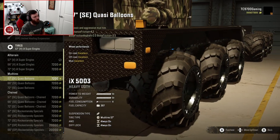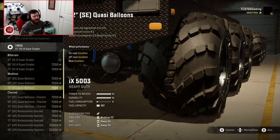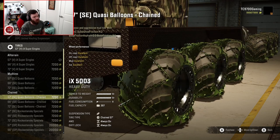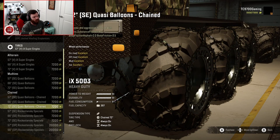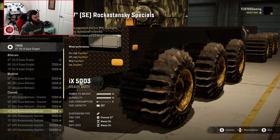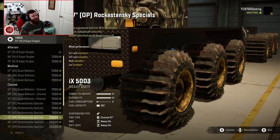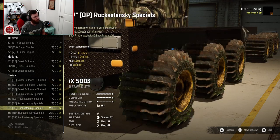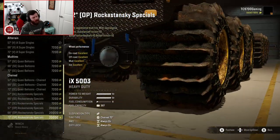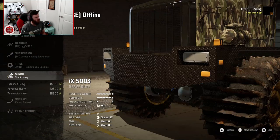Then you have the Quasi tires, which come in 57, 66, and 72 inches — they look awesome. They're basically a reworked, redesigned, rebuilt version of the Tega tires that look a whole lot better. Onto the chain tires, they're basically the same as the Quasi tires with chains wrapped around them. Then you have the Rockastanski Specials — in 57, 66, and 72 in both SE and OP programming. So you can run them with a crazy over-the-top amount of grip, or a good but not crazy amount. We're going with the over-the-top 72-inch rock tires.